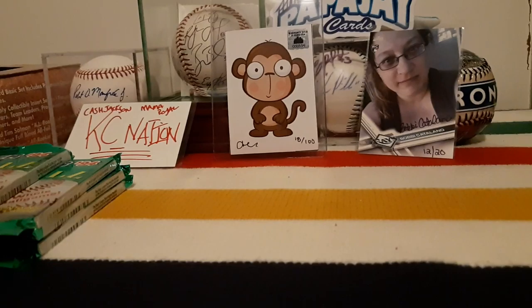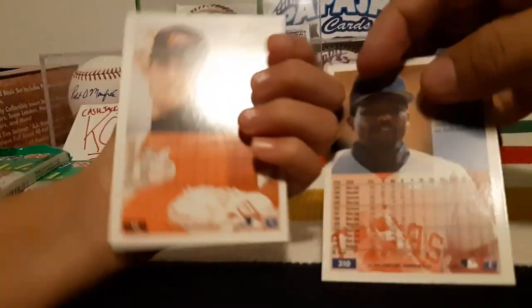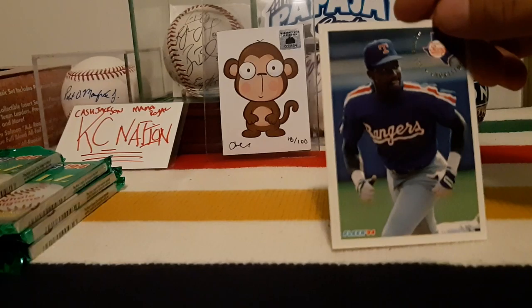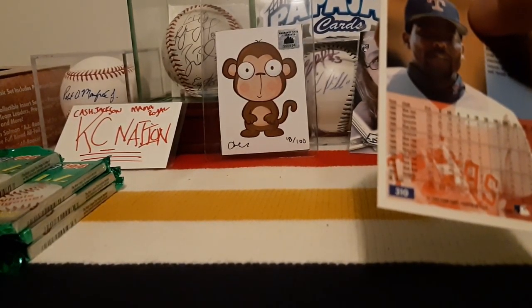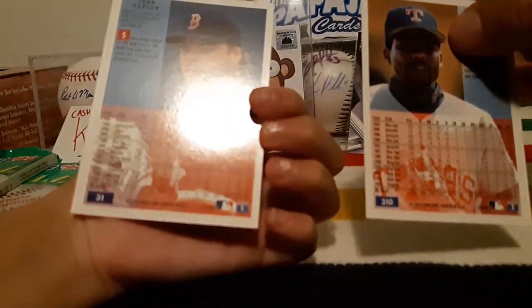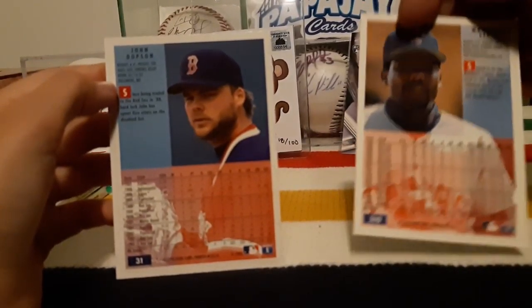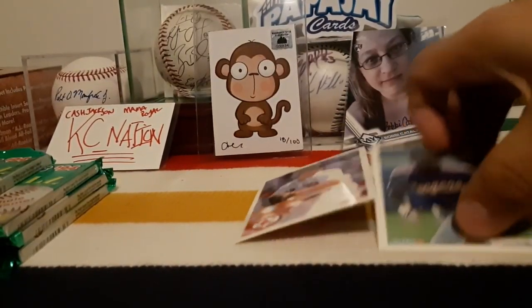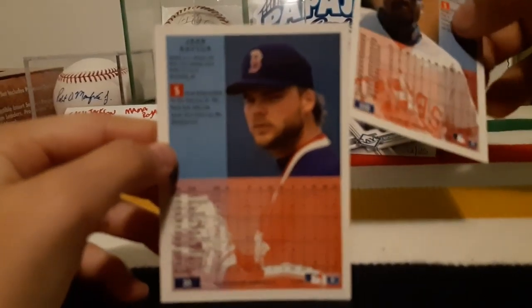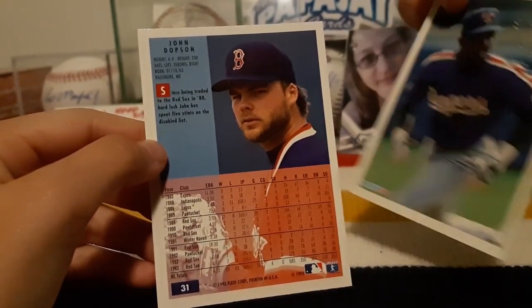Okay, flip it over. These are sticking a little bit. Sorry about the moving of the camera. Ready - three, two, go! I got a Manuel Lee - wait, he used to play for the Jays, didn't he? Actually it's for the Rangers. And what did you get? That one is John Dobson. I'll say I won that one because I know Manuel Lee. His stats are a lot higher - and he's a pitcher anyway.